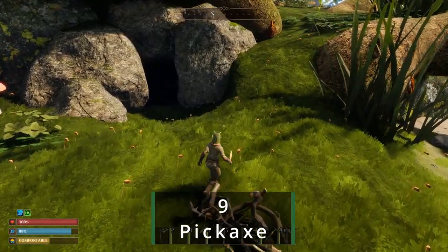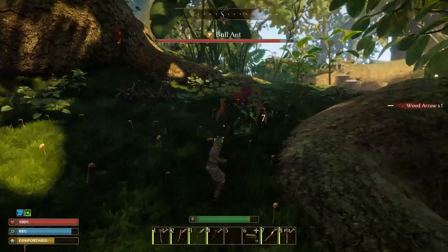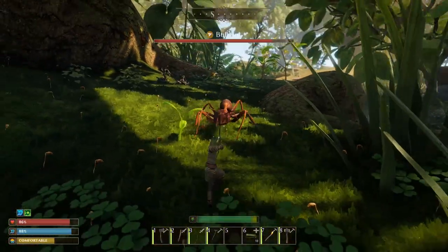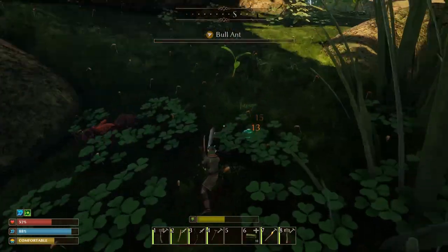Head up the slope to the right of your grasshopper neighbour for your first encounter with a red bull ant. While they don't have wings, they do have some powerful mandibles. Make sure to use your sword to take it down. With luck, you should now have a mandible from the loot, and thus will be able to craft a pickaxe and harvest stone.